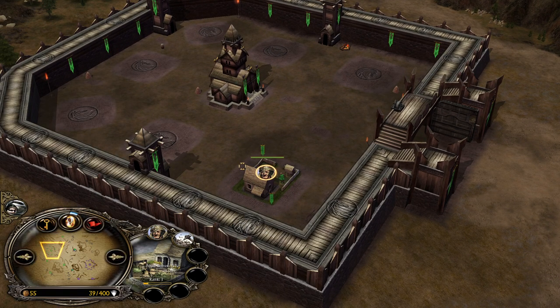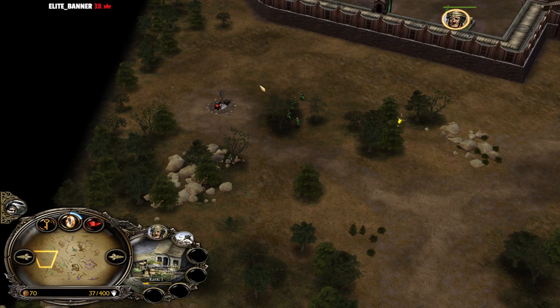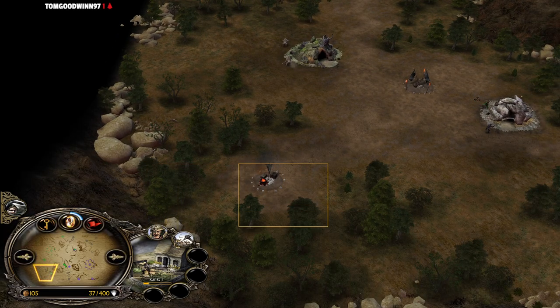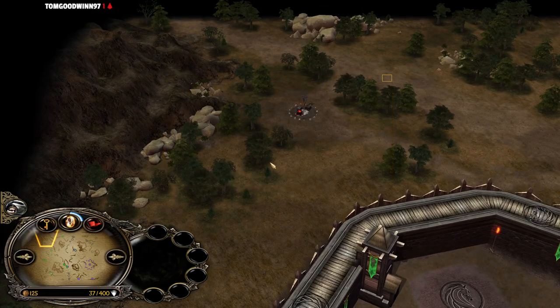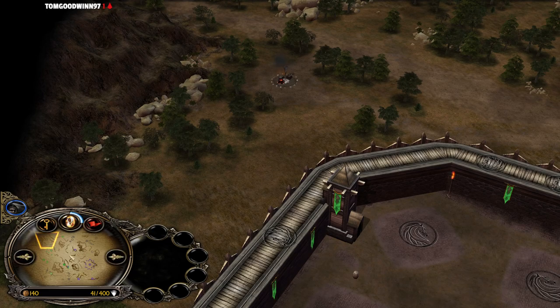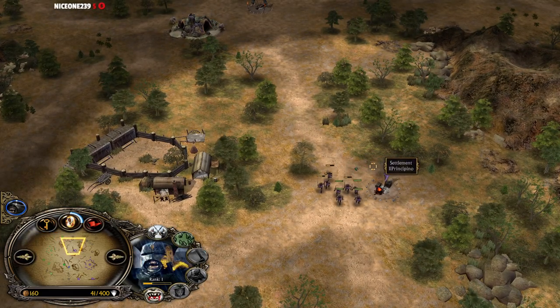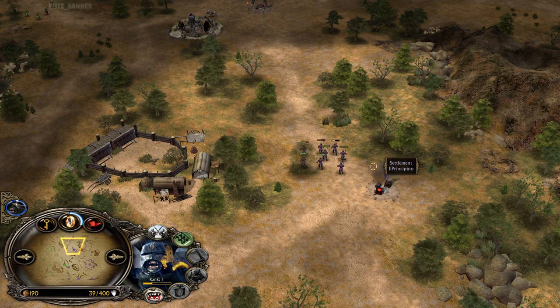Rohan has only one farm start so he's gonna make a lot of extra peasants, but first he's capturing all the farms. There is one more at the bottom left side and one more at the back side of the Rohan player's base. As mentioned, Uruk-hai are able to win against every single starting unit from every single faction.